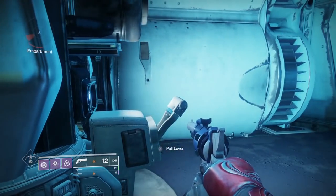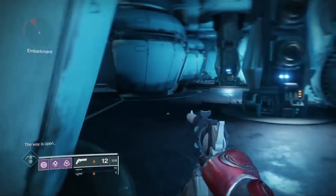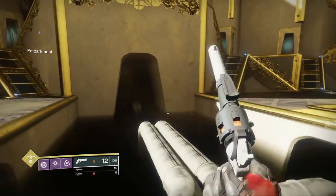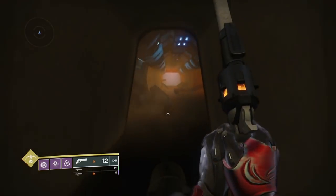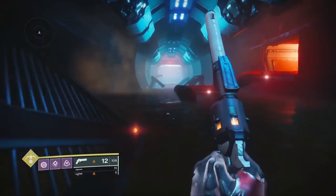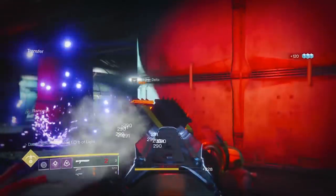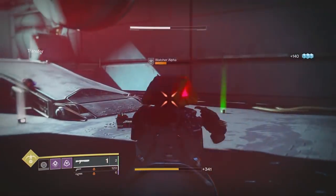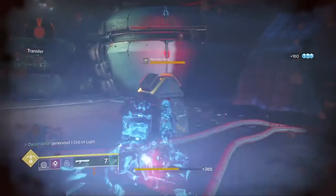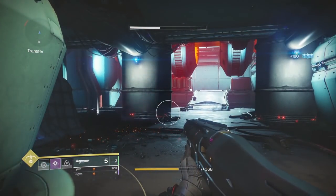Once you pull them, listen for a growl sound — that confirms you did it right. Then head back up top; don't go through the jump portals. Go around, above them, and follow the pipes through the hole in the wall. Once inside, there will be watchers at each spot where there is a red chest. There are 25 watchers in total in the underbelly, and you need to kill all 25 to complete this quest step.